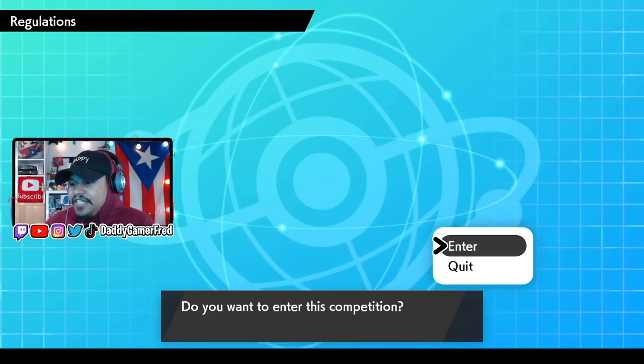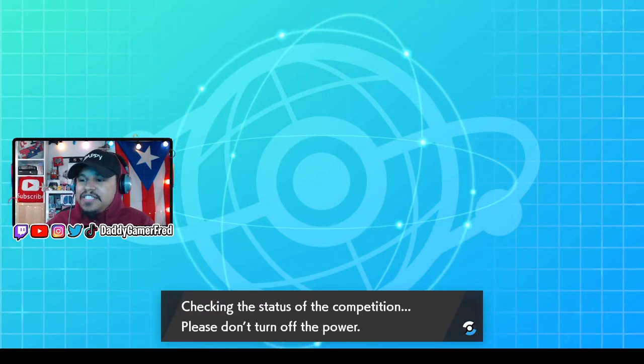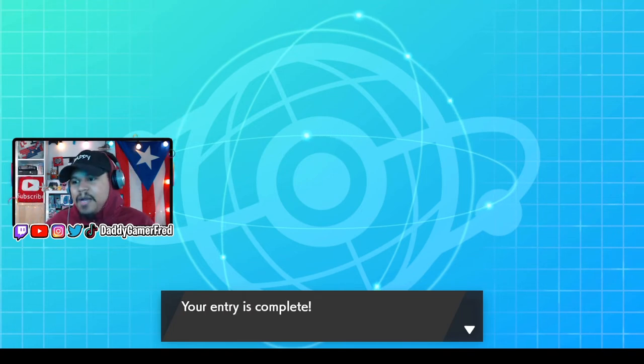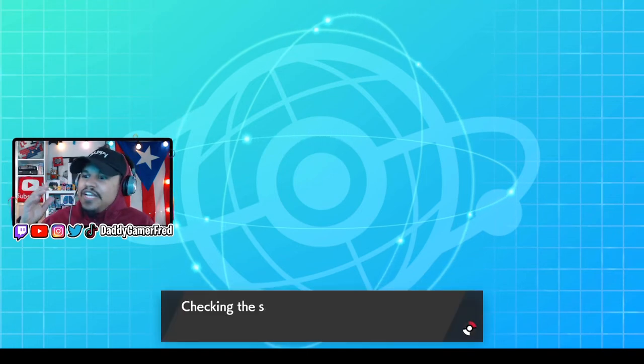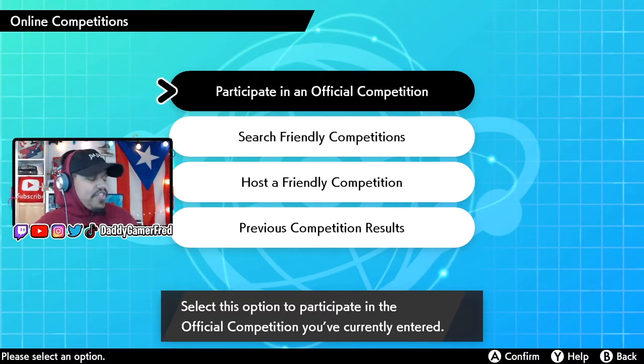Press A through the prompts and it will say to enter this competition — select yes to enter. It will say checking the status of the competition, please do not turn off the power. Once your entry is complete it will say check the status of competition, and you'll see the entry confirmation. You are now officially signed up and good to go — all you have to do is wait for March 11th to actually participate in the online battles.